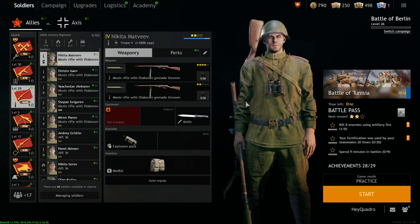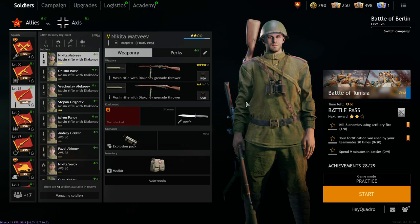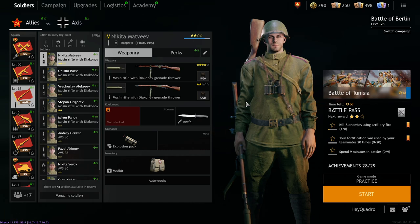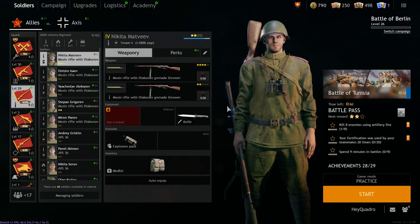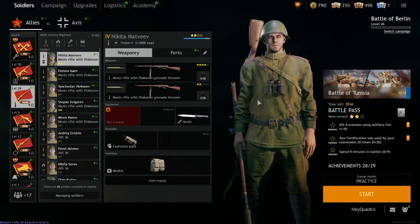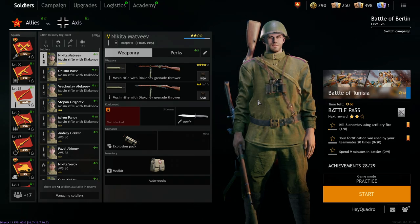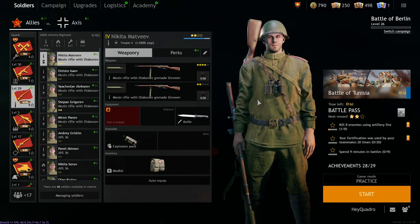I don't really recommend using these things as your primary weapon in any of the campaigns, even Moscow, where it might be better than a standard Mosin — it's going to get outclassed by the SVT that you'll unlock in just a few levels. What I instead recommend is having a couple soldiers in your squads, maybe one or two at most, equipped with these, because they are really effective at clearing out bunkers, trenches, or wiping a big enemy squad that's a little too grouped up.